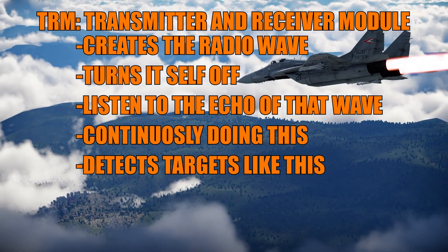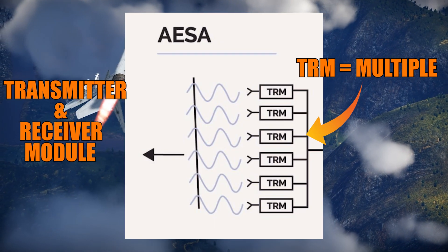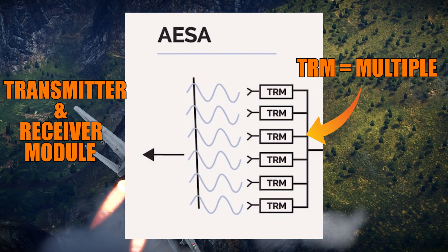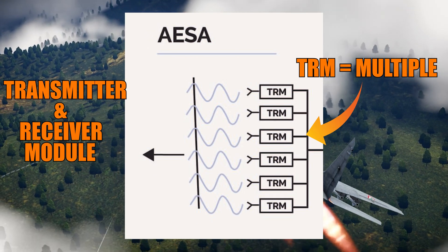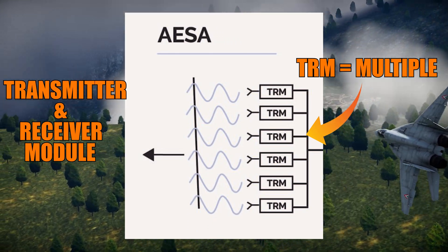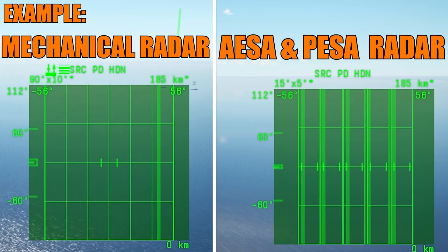The problem is that it takes a lot of time to complete a scan. One of the ways to fix this is to have multiple transmitter and receiver modules, or something that simulates that — like phase shifters. Instead of one big module that has to mechanically steer the radar dish to scan every single position, you have multiple ones so you can cover smaller areas and achieve instantaneous detection.